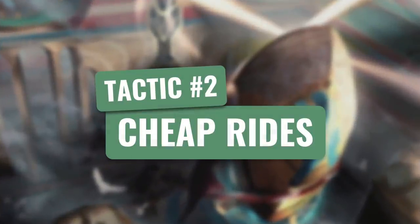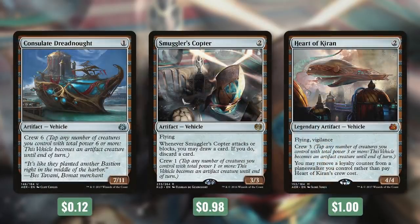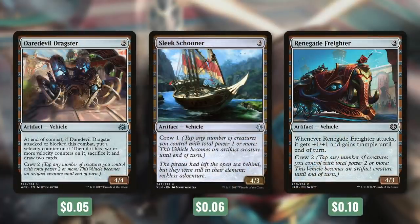Tactic number two: Cheap Rides. First up there's Consulate Dreadnought, which just costs one and is a 7/11 but has Crew 6. The thing about vehicles is they can actually crew each other, so we can chain one into another into another, which greatly reduces the cost of Galta. We've also got two vehicles that cost two: Smuggler's Copter (better known as Looter Scooter) is a 3/3 flyer with Crew 1 that lets us loot when it attacks or blocks. Heart of Kiran is a 4/4 with Flying and Vigilance and Crew 3. Then we've got three vehicles that cost three: Daredevil Dragster, Sleek Schooner, and Renegade Freighter — each with four power. Renegade Freighter gets +1/+1 and trample when it attacks, giving us more power to reduce Galta's cost.